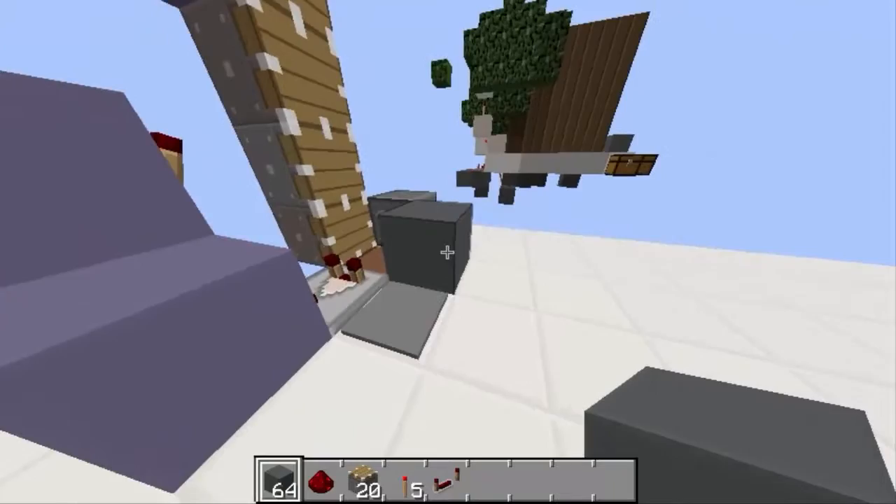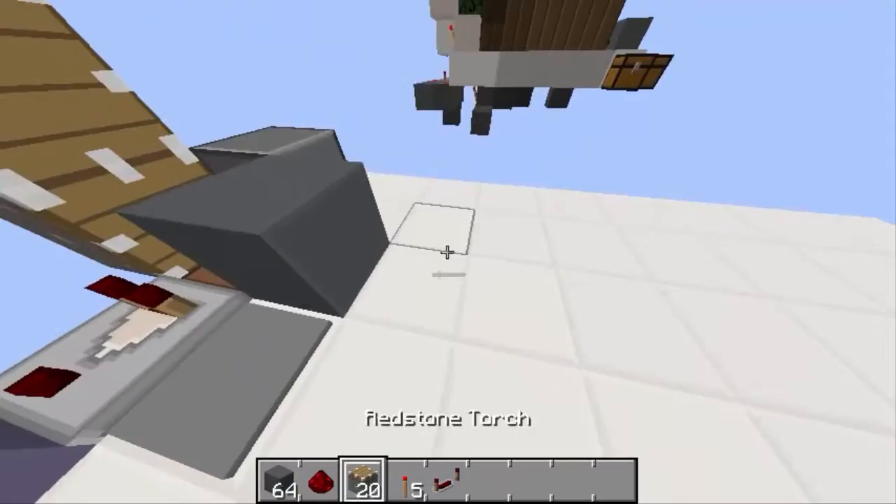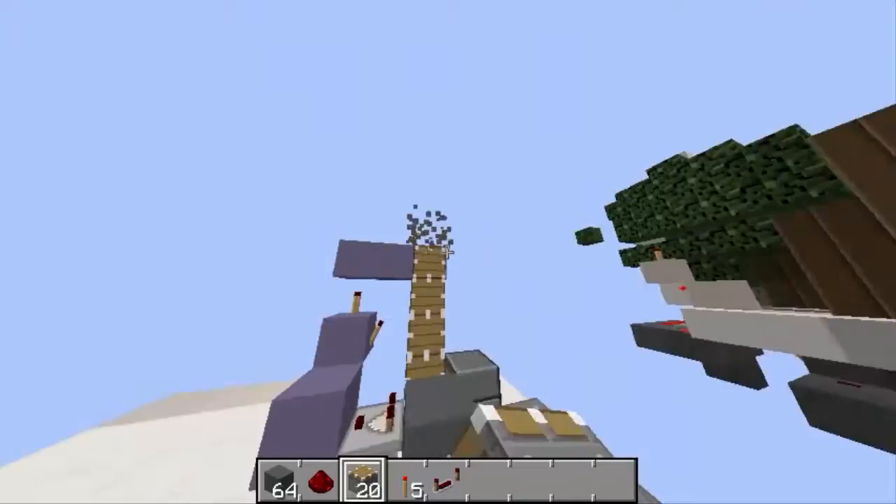This block will be here every time, because if the piston pushes it, it will break the saplings and you can't place them anymore. Now just come in, place four blocks, and go five up — matching the height of this one.